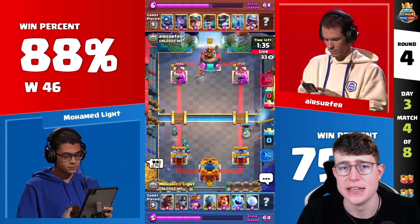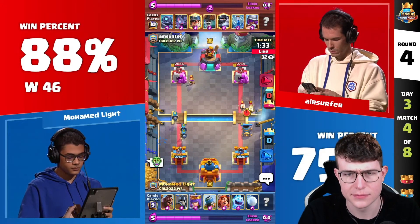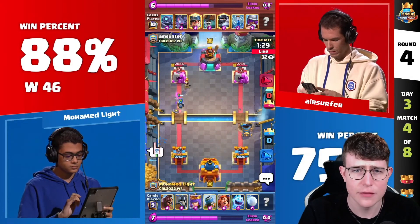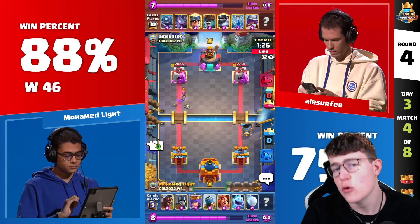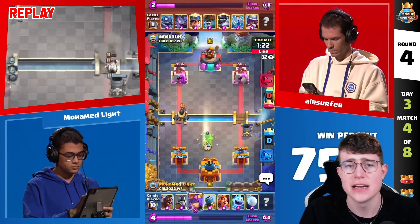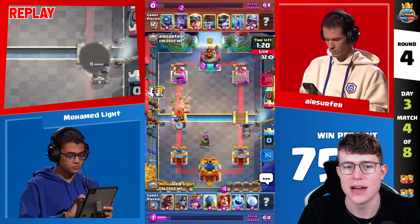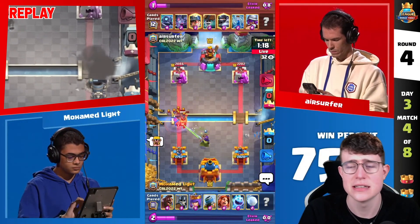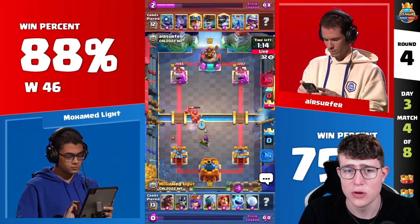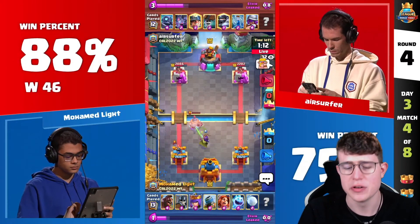He goes in for another Miner — really unfortunate for Moe Light here. Air Surfer used his Mega Knight on the opposite lane. Really good Wallbreaker placement from Air Surfer, distracting on the left side — really, really smart. If you think about it, first of all it distracted the Mortar, and second of all it killed it. Really, really, really smart.